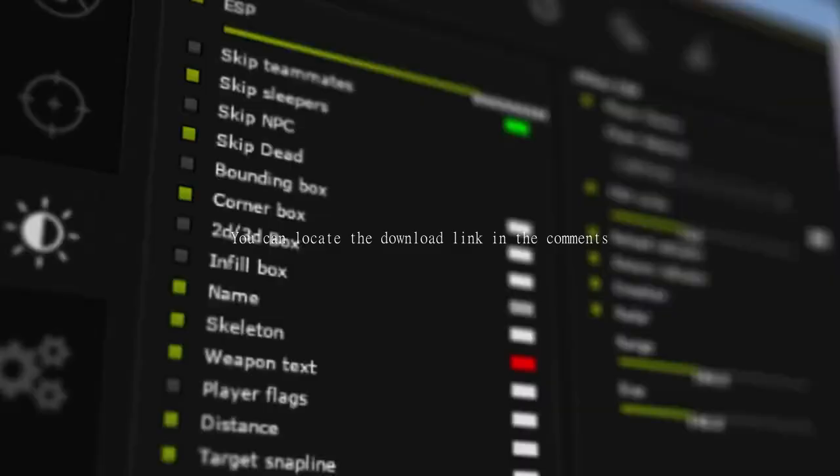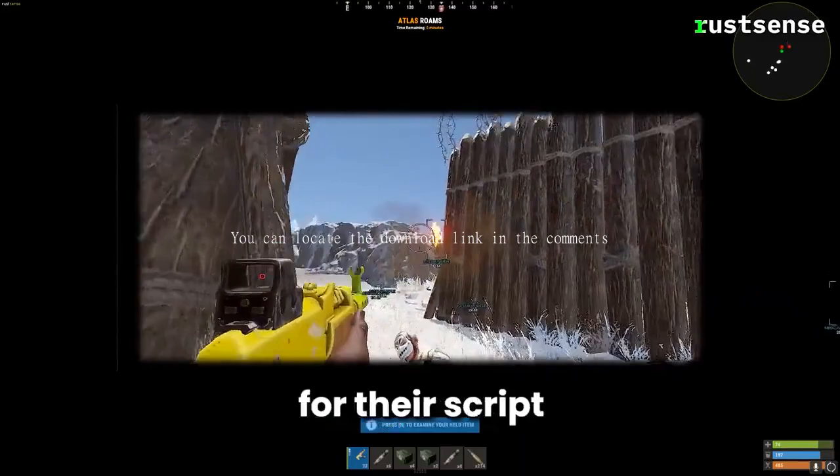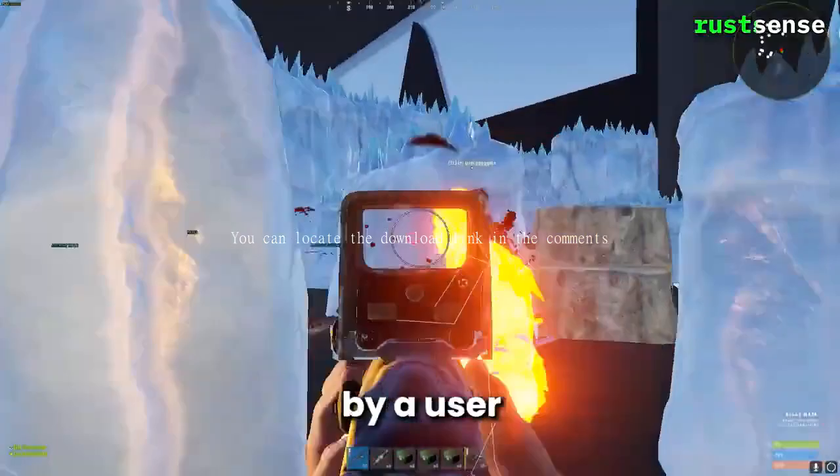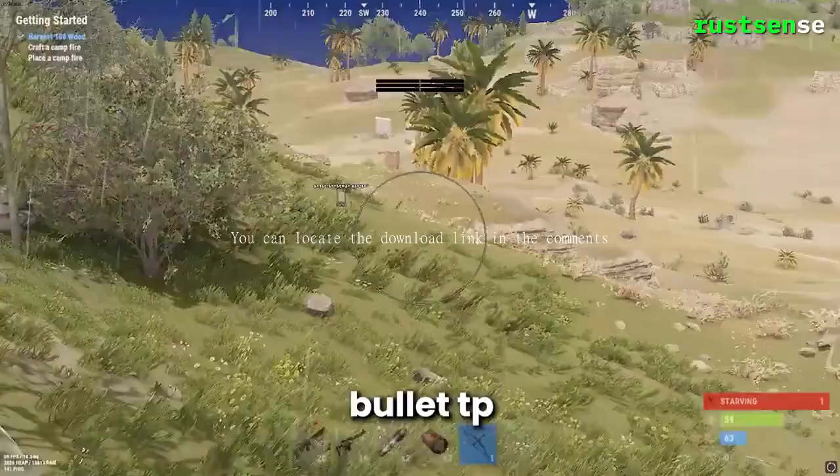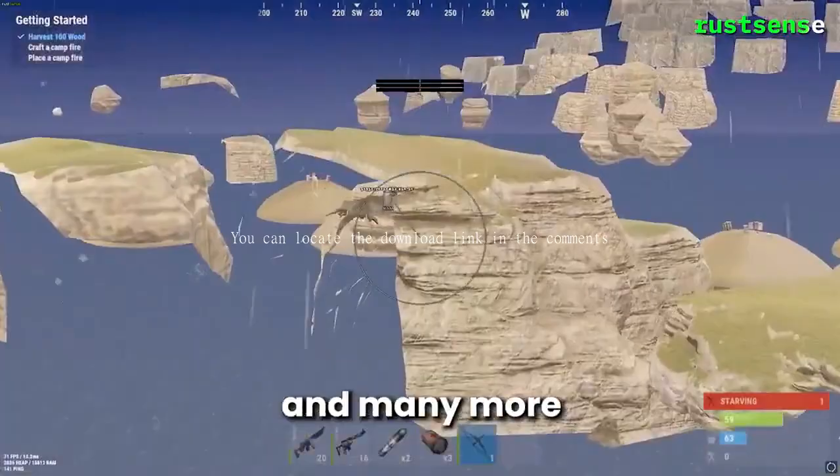Next up is a private cheat named Rust Sense. They're fairly well known for their script, but they also have an internal with 20 users. You can occasionally buy an invite or you can get vouched in by a user. It's pretty feature-rich for an external, with manipulation, low velocity, bullet TP, and many more features you would find on an internal.